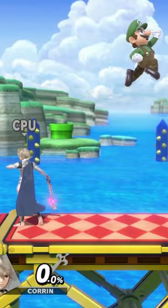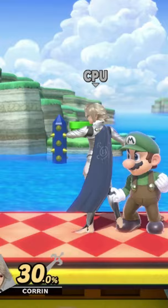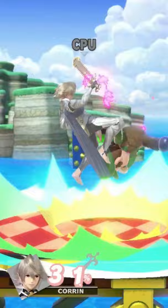Out of his grab, you have a couple of options. At low percents, the most important one is going to be up throw down air. At around 30%, your down throw begins to combo into up air, which can combo into itself as well as your neutral air, enabling combos like this.